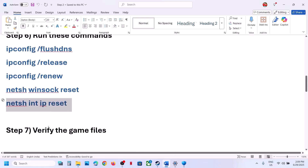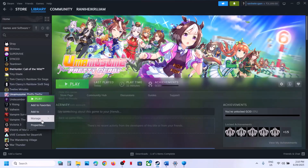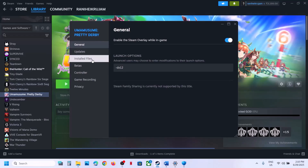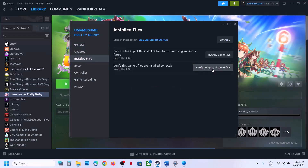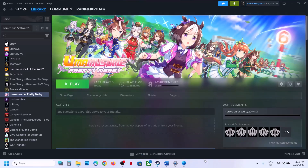Still not working? The next step is to verify the game files. Go to Steam, right-click on the game, select Properties, go to the Installed Files tab, and click Verify Integrity of Game Files. Once the verification is 100% complete, launch the game and check.